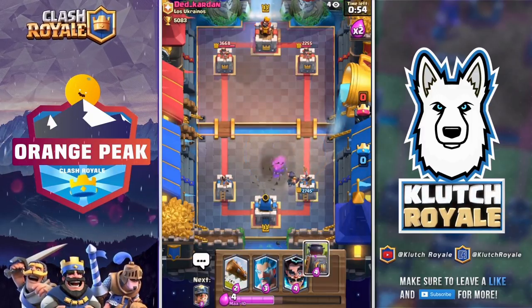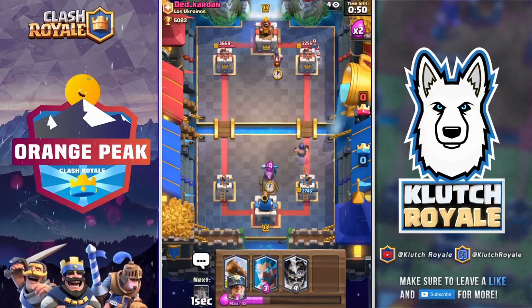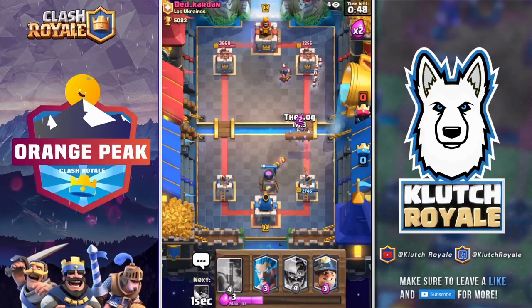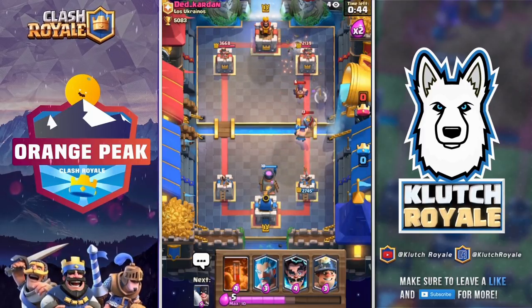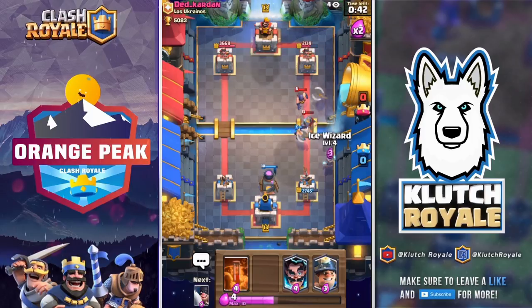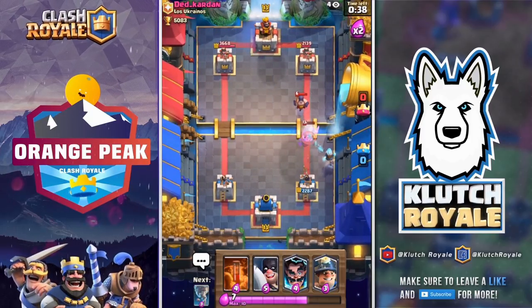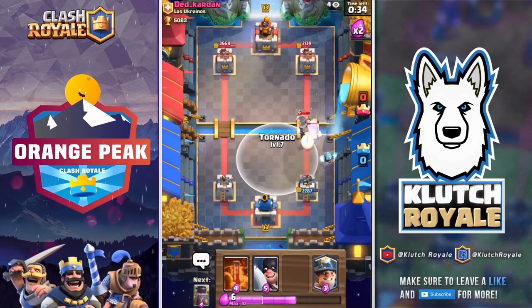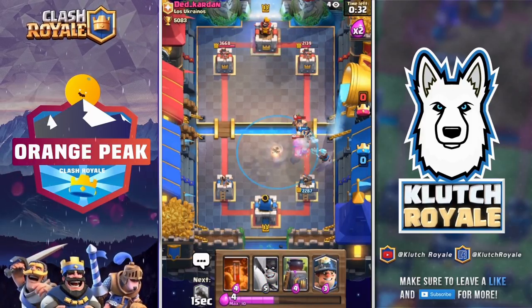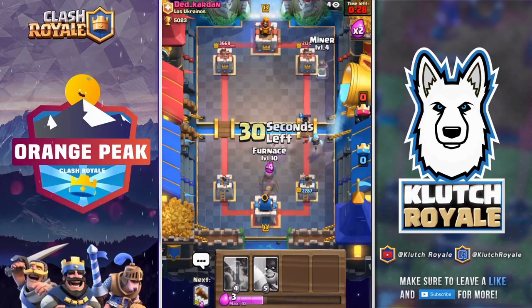It's going to take a little bit to get the tornado going, so he'll get a couple swings in there — but we still have the lead so we're not worried. We get the furnace down once our executioner is far enough back, and we use the log to take out his other troops. He keeps using that lightning on me, but we have the ice wizard, electro wizard, and tornado to stop another push.